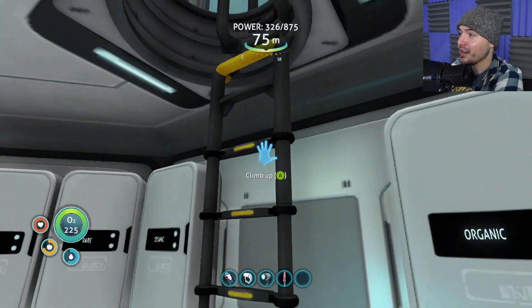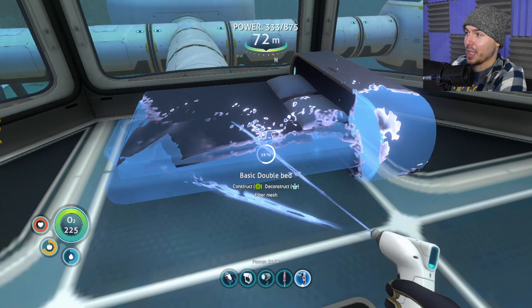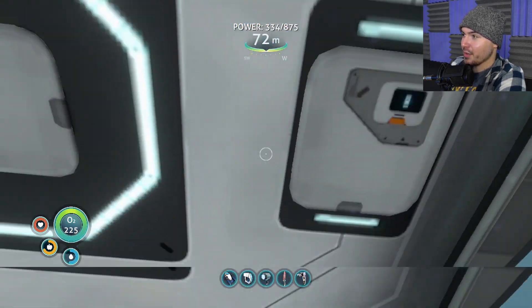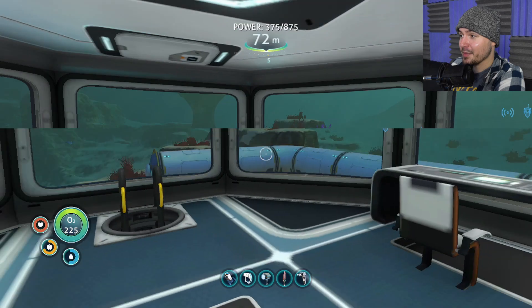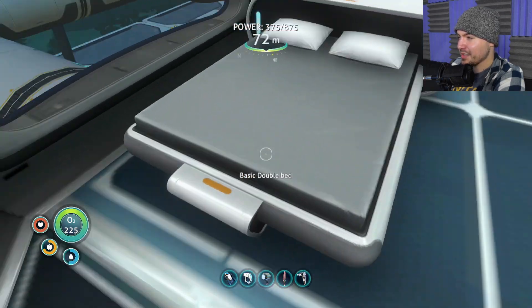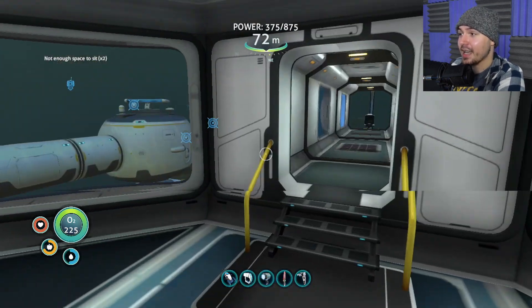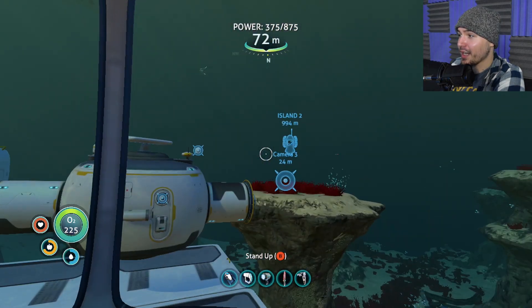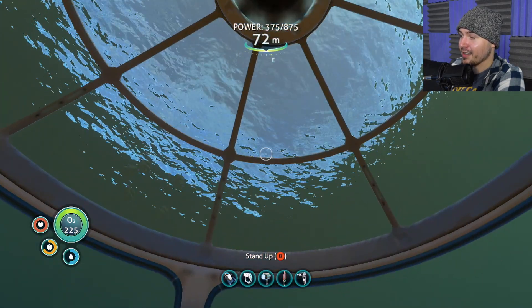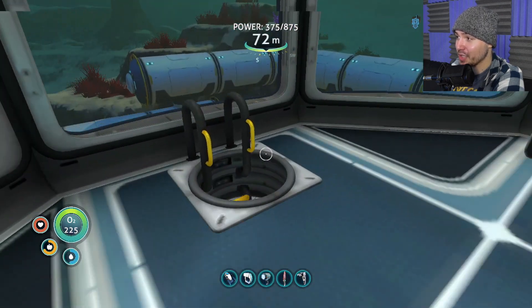If I go up here, this is my little living area. I now have a bed, which my guy immediately used upon making. I'm not sure that actually did anything for me. And I've got a desk here, which apparently I didn't leave enough space to sit down at. And then finally in here I've got my observatory room where I can actually swivel and look at the fish. So that is my base currently, but I can build some cool shit — let's do that right away.